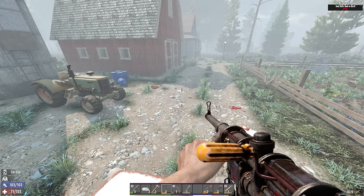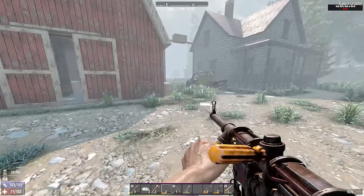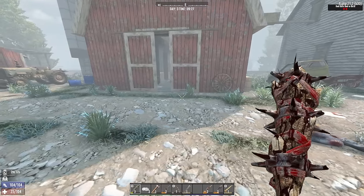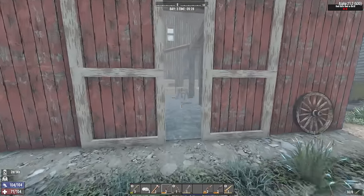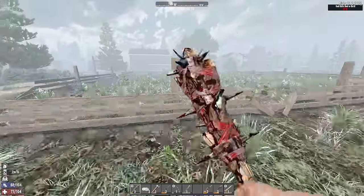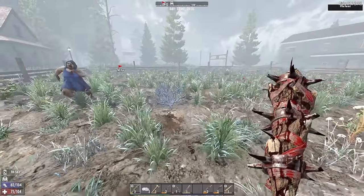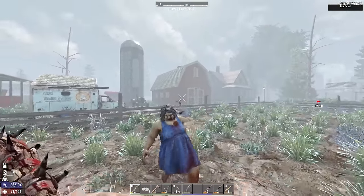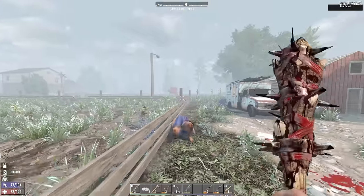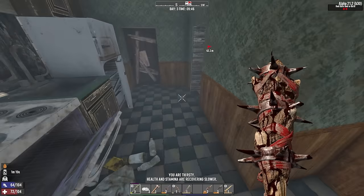There's a skill point — I'm going to get another Pummel Pete; free stamina regen is very valuable. After you hit these big ones you really have to spin around and sprint because they have such a ridiculous range on their retaliation hit — they really lunge forward. Technically I shouldn't be taking on tier 2 POIs this early on Insane Nightmare, but here I am.